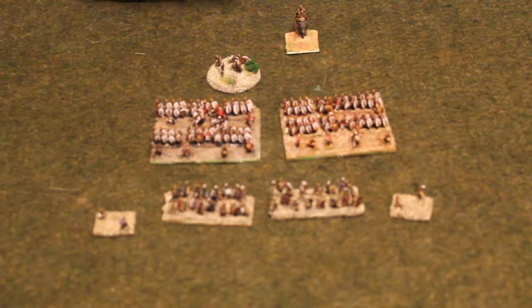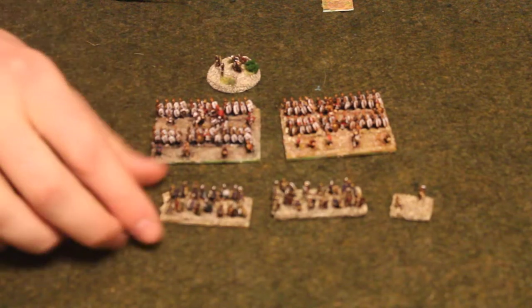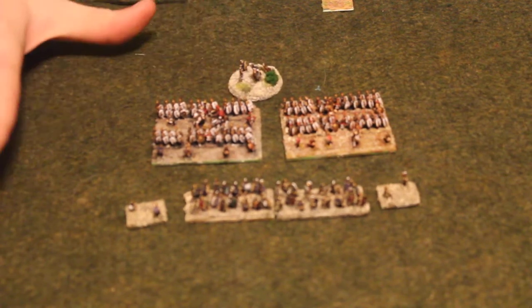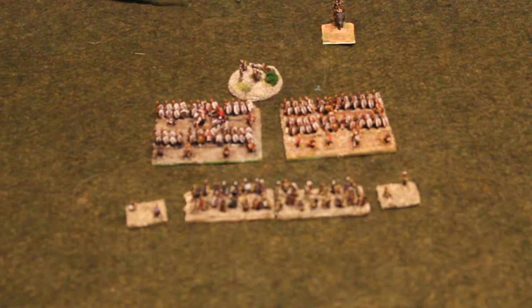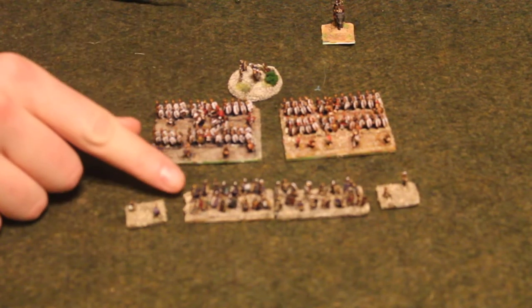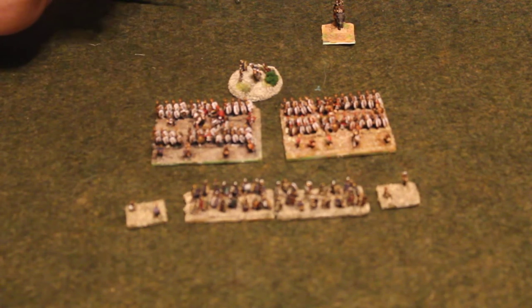What you see here is a division. A division is comprised of individual units. Here we have one unit with some skirmishers attached to it, another unit, another unit, and the division commander. An army is made up of several divisions controlled by an army commander or a general. You have a commander rating for each of your commanders, even down to the unit level — you can have a unit commander. The higher up they are, the better their command value.